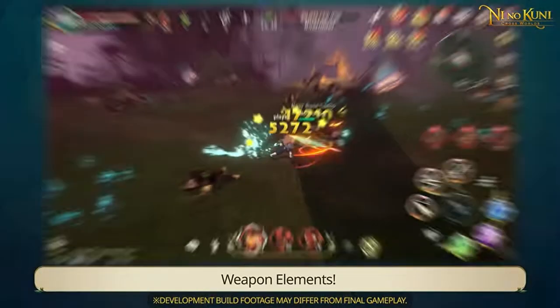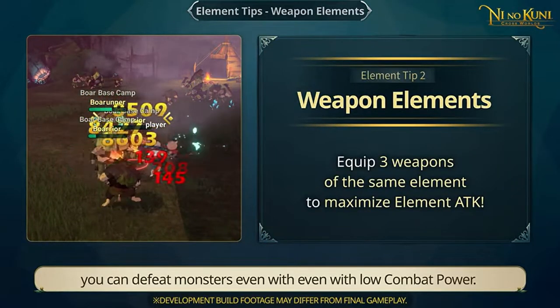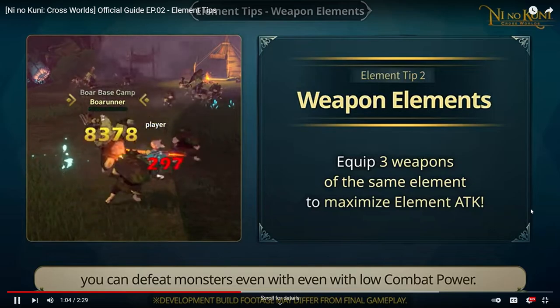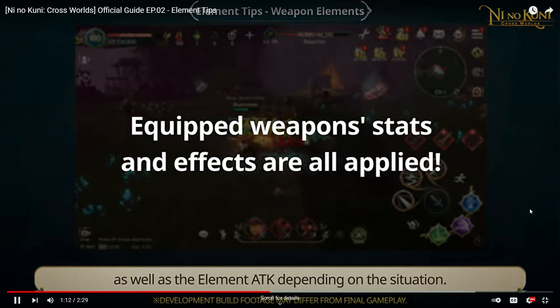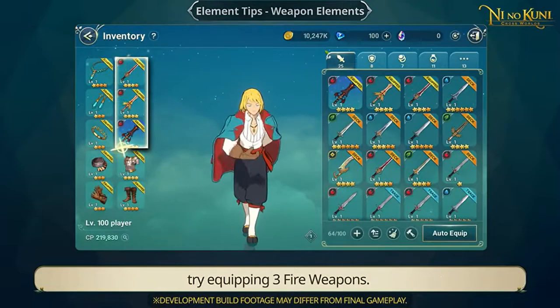Weapon Elements: If you use the five elements well, you can defeat monsters even with low combat power. As I said, level is not the most important thing — combat power matters more than level. But something even more important than combat power is elements. The attack and extra awakening effects of all three equipped weapons are applied, as well as the element attack depending on the situation. If you need to defeat earth monsters, try equipping three fire weapons.